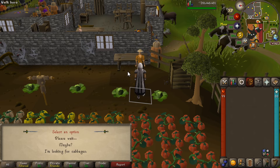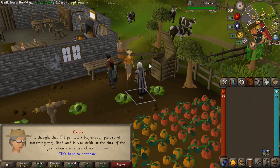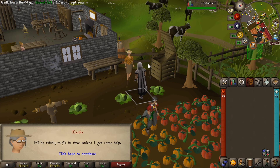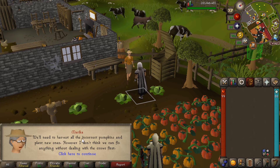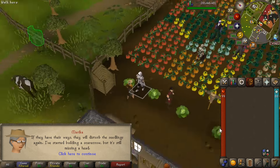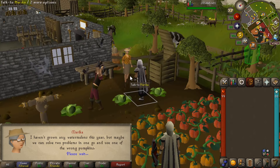Select option one to start the Halloween event. We need to harvest all the incorrect pumpkins and plant new ones. You can see they're in the field right behind us, so we don't actually have to go anywhere — very nice.